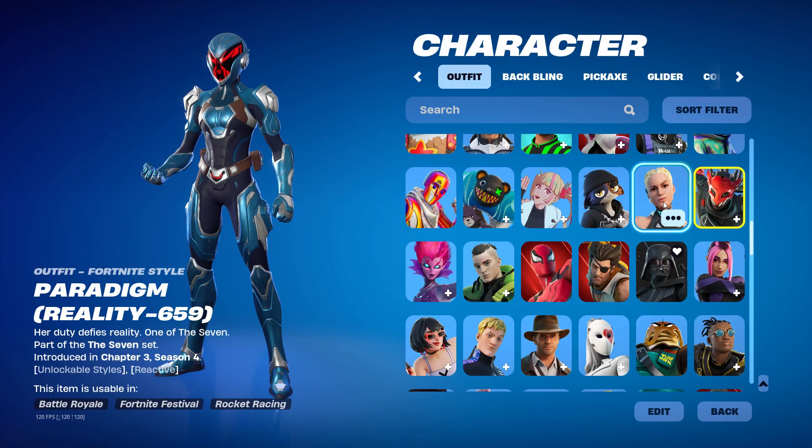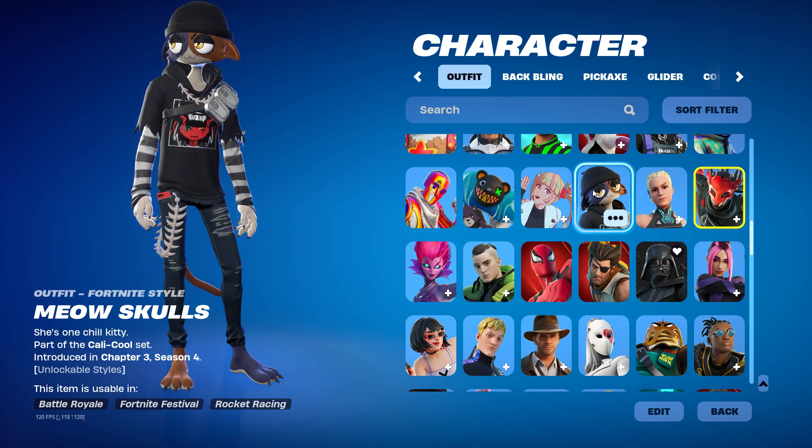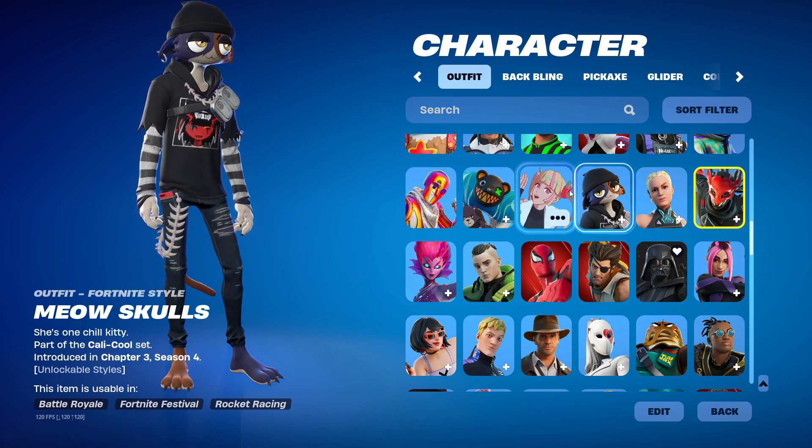Paradigm — she's also a big part of the storyline. And then we got Meow Skulls — which is just a Battle Pass skin.